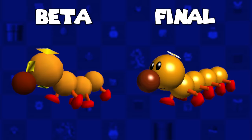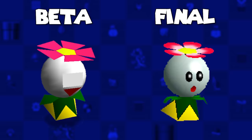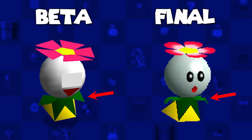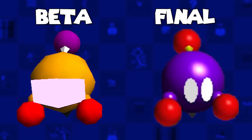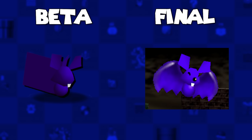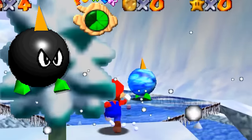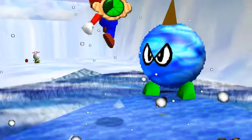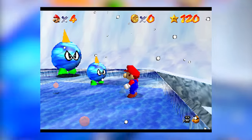Looking at some of these enemies closer: the Wiggler, along with his 3D body, was also going to be wearing stylish sunglasses, and what might be a hat too. The Spindrift had a minor difference of having a happy 3D grin, and its arms were slightly different too. The Chukya was also of a completely different color scheme, being yellow with a purple topknot. Swoopers are only 2D in their wings in the final game, but originally their wings were also going to be in full 3D. Bullies were set to have a single central horn — in line with their frosty counterparts in the final game — before being made into two horns. Speaking of Chill Bullies, a smaller variant of them was also being made, but only the larger one appears in the final game.